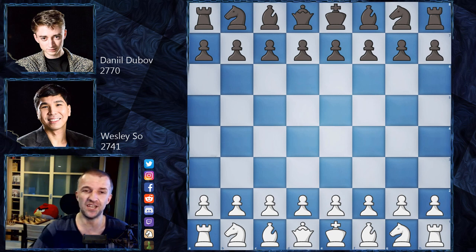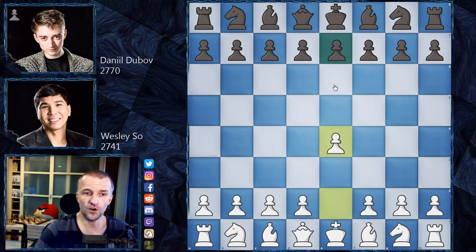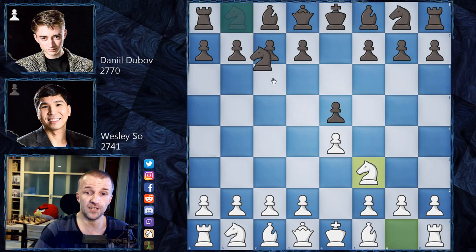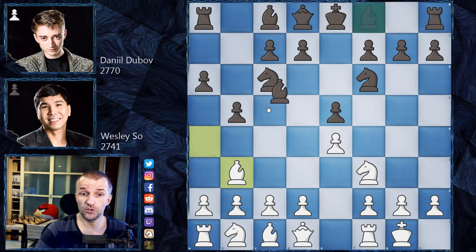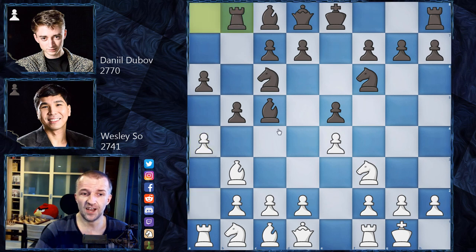Without further ado, let's see this exciting game. We have Wesley So with the white pieces: e4 e5, knight f3, knight c6, bishop b5 — Ruy Lopez on the board — a6, bishop a4, knight f6, castles, b5, bishop b3, bishop c5, and now a4 challenging the pawns. Rook goes to b8, and now c3 preparing d4, then d6.